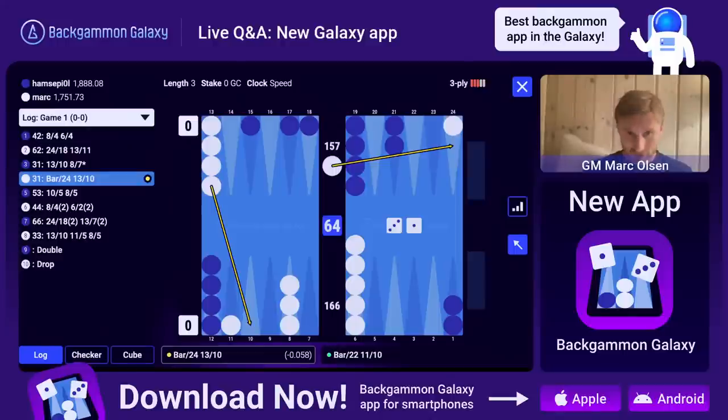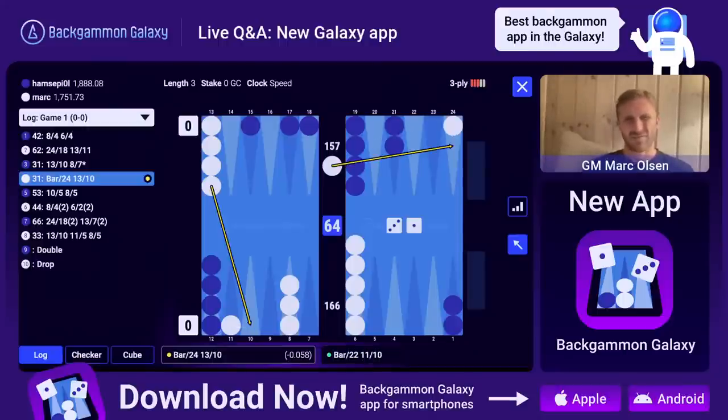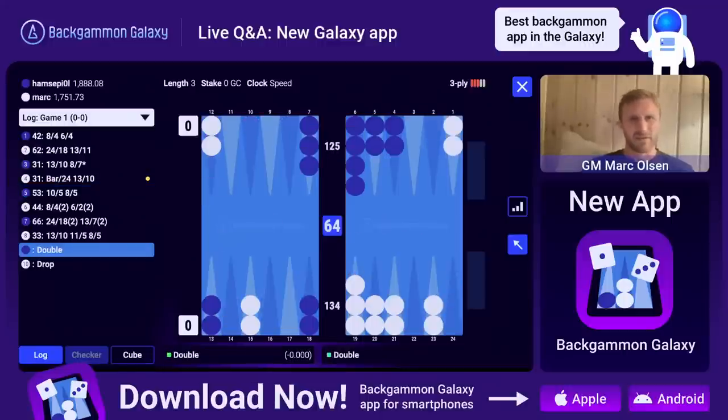Let's quickly review. We can see the arrows - I can turn them on and off, that's a new feature. Here I made a mistake - it's just better to split with the three. I should just go for the anchor. He only has nine checkers in the zone so just split here - I can get trapped on the ace point in a priming battle. And then his double here was a big pass.